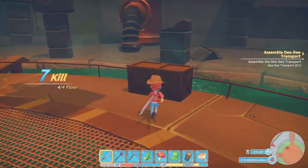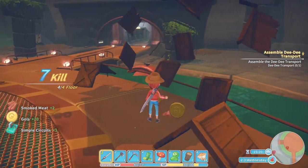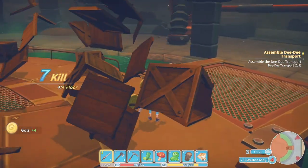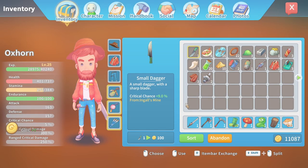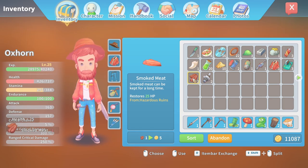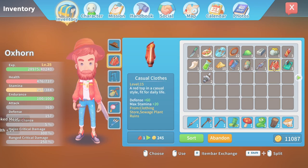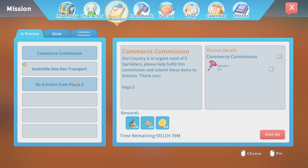Let's see what's worth taking — some crates, simple circuits, some smoked meat, some old parts. Let me check what the smoked meat gives: 25 health points. There's your health going up. I've got two valves — if I can get another three I can finish the sprinkler mission. I've got the small engine which will allow me to finish the DD transport mission. This commerce mission requires five valves.